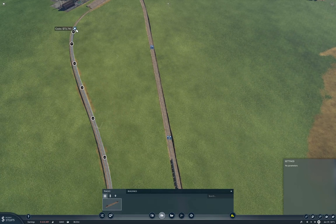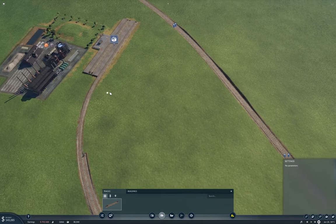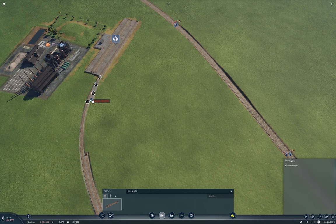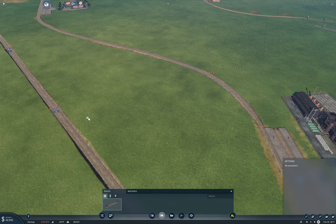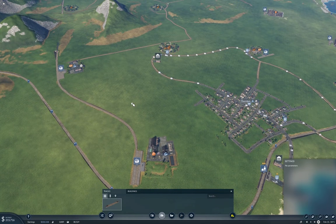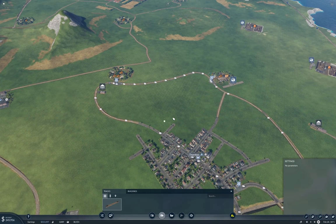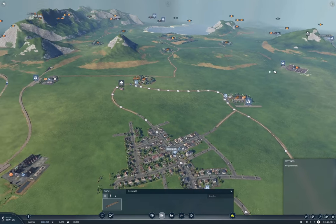And then we'll come along like so. Oh well, we got negative cash — we can't build anything. Okay, and then we'll construct that. And then we need one going along this way to the iron mines.